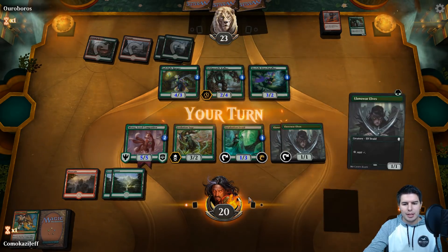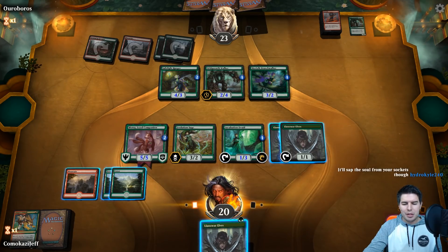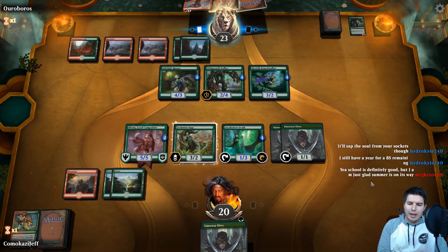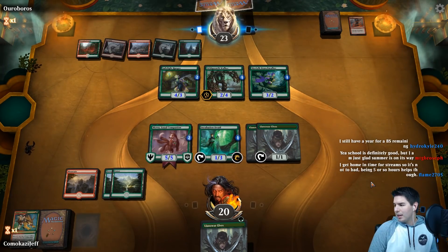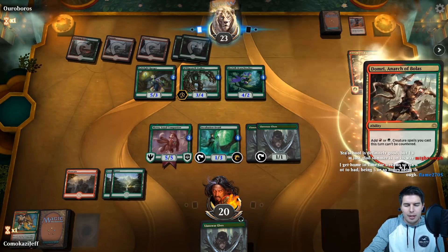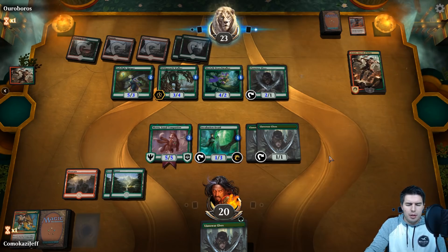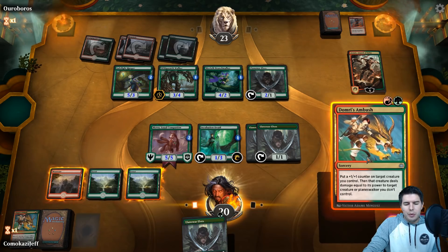We're just going to pass the turn. One issue with this deck is we can play all of our stuff really quickly and not hit ways to proliferate — so Evolution Sage is gone now. Domri, Anarch of Bolas. We can at least slow them down for a while — they might swing with the Ranger — but we're not going to block with Mawu. They don't swing. Domri's Ambush again — do we kill the Ranger or the walker?